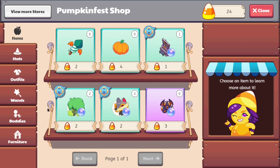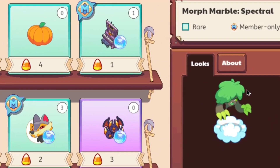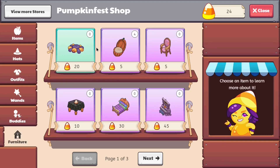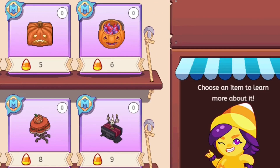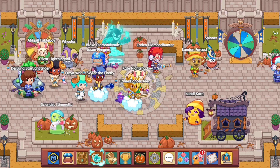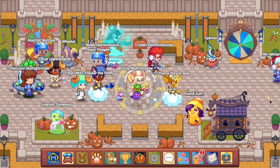With 24 candy corn we can buy ourselves 10 spectral morph marbles — they changed it from 'shade' to 'spectral,' which might be the lower evolution. Or we could get ourselves just one comfy spider. It's kind of crazy that everything over here is so overpriced. Anyway, I guess that's going to be it for this video — as you guys can see, Pumpkin Fest has dropped into Prodigy and that's basically all.